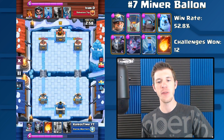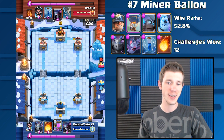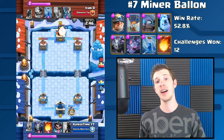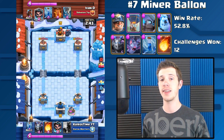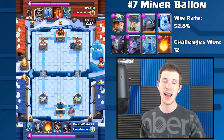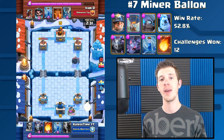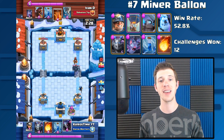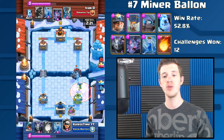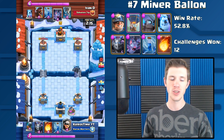Next we have the Miner Balloon deck. It has a slightly lower win rate than a lot of the previous ones, but I wanted to include it for its originality and uniqueness. It has the Miner and the Balloon to get the Balloon onto your opponent's tower when they can't defend. We have the Mini Pekka, Mega Minion, and Bats for defense, plus an Ice Golem that acts as a secondary pseudo-tank — you can quickly drop an Ice Golem and Balloon at the bridge when your opponent has invested a lot of Elixir. Twelve people have won the challenge with this deck, making it a viable and fun option.